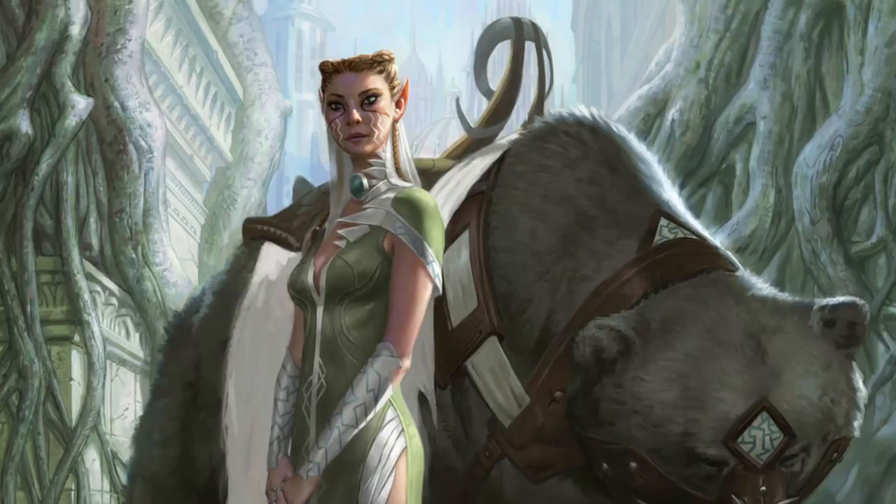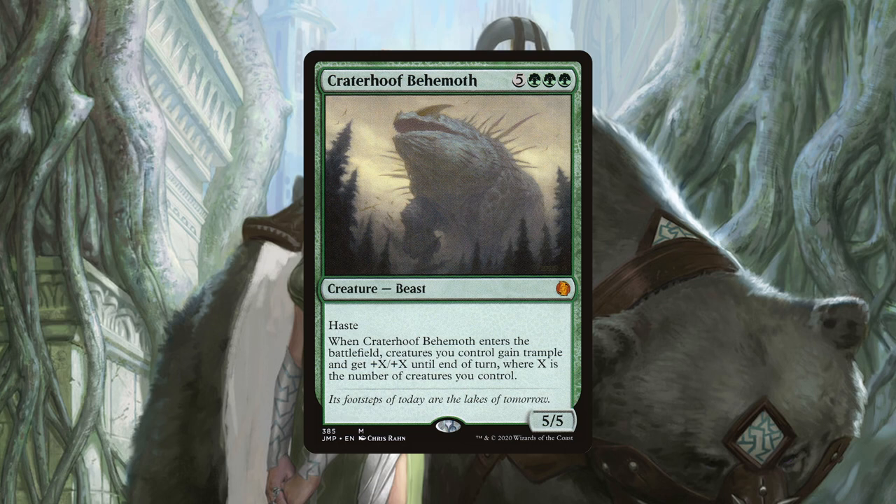Even the simple ability of being able to flash in a blocker in response to your opponent's attacking means they'll always have to ask the question: just what could be in your hand? And this is only scratching the surface. But before we get too ahead of ourselves, let's start by discussing our most straightforward and direct win cons. First up is the green classic, Craterhoof Behemoth.